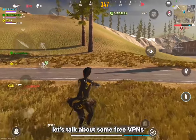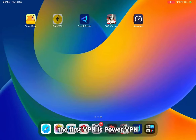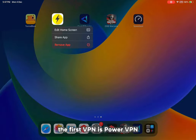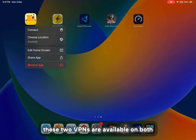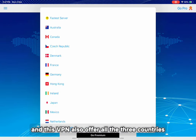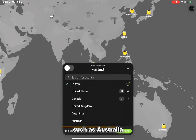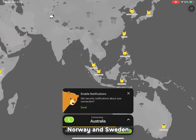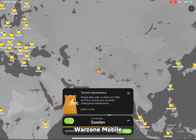Let's talk about some free VPNs which you can use to play Worldzone Mobile. The first VPN is PowerVPN and the second one is Tenelbeer VPN. These two VPNs are available on both Android and iOS and they also offer all three countries where Worldzone Mobile is available, such as Australia, Norway, and Sweden. You can use both of these free VPNs to play Worldzone Mobile.